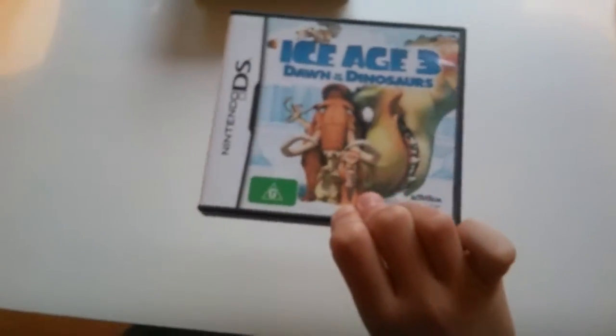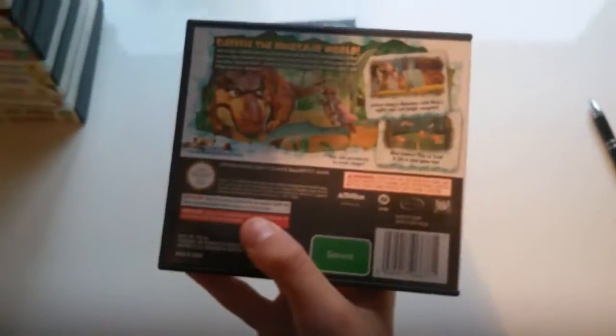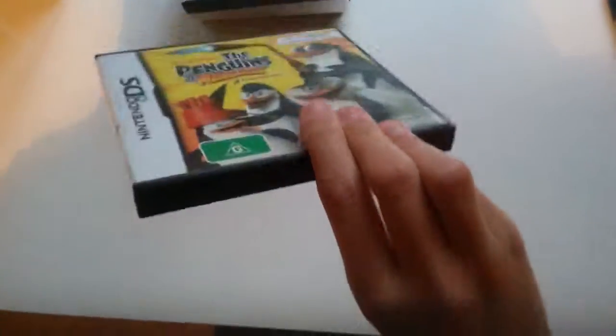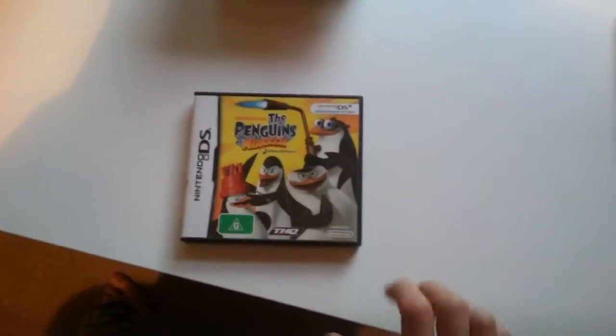Ice Age 3: Dawn of the Dinosaurs is pretty much nothing but platforming, using Buck's weapons. Next is The Penguins of Madagascar. Got this one at EB Games when I was in year three, I think. I might sell it on eBay — you could check that out.